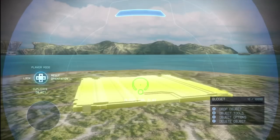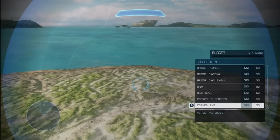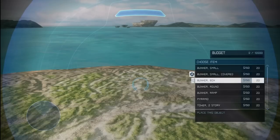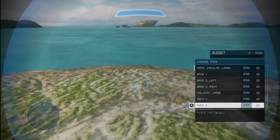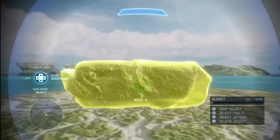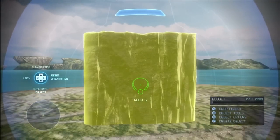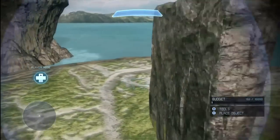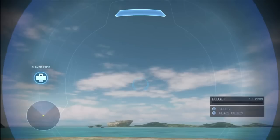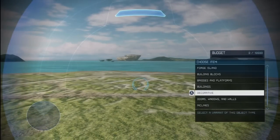Nothing that new in building blocks, but some of the blocks have been retextured just a little bit. Nothing new in bridges and platforms. Instead of getting 11 or 12 buildings, now we get 20. And then if we scroll all the way to the bottom, there are two new rocks. There's a massive Rock 4, and then we've got Rock 5, which is like a rock climbing wall. This is awesome — I really like this rock. I think people are going to be really happy with it, and I like all the little yellow stuff it's got on it. So two new rocks, which are awesome.